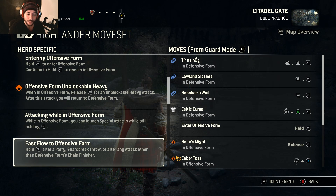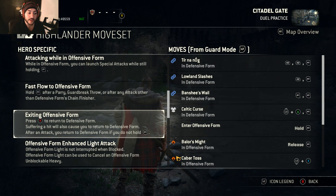The whole Highlander just feels a little bit weird to use. It's definitely going to take some getting used to because his timings are drastically different to everyone else on the roster. If you want to exit offensive form, you have to press B. Keep in mind, if you get hit at all when you're in offensive form, you automatically get taken out of it and go back to your defensive form. Also, every time you go into the form and press B to cancel, your stamina drains.